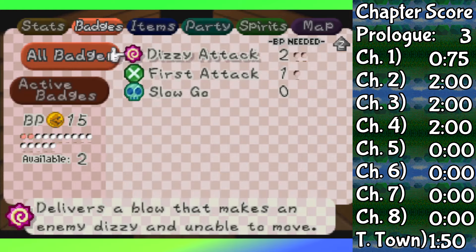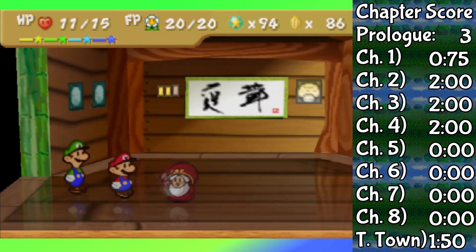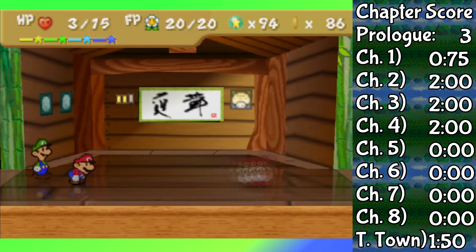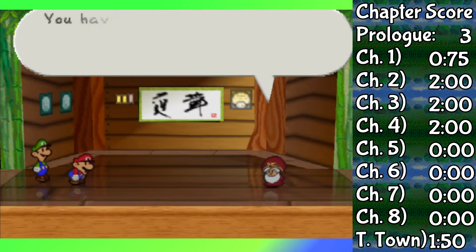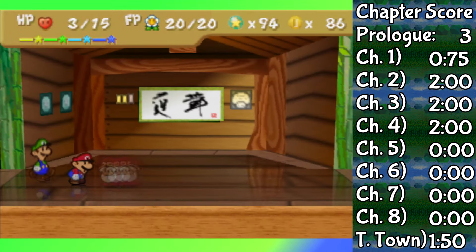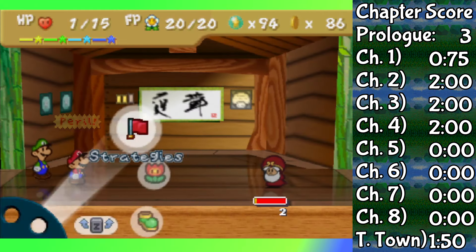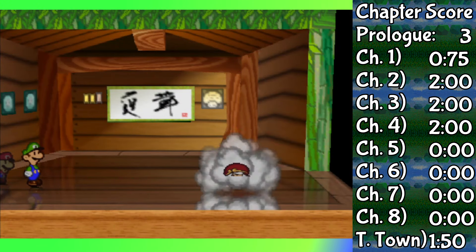Now when I'm in danger, instead of taking three damage from guarding, I take zero. Which means Luigi's basically free to just chip away at his HP until he finally goes down. I'm not the best at Paper Mario 64, so if I can get past the Master fights without using Lemon Drops, I'm personally content with that.